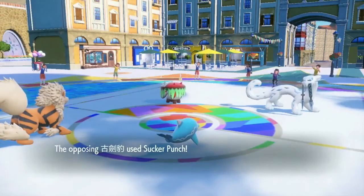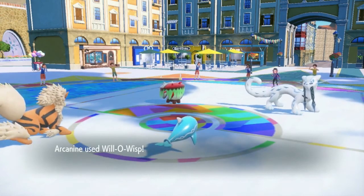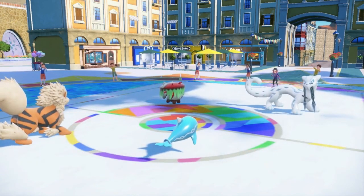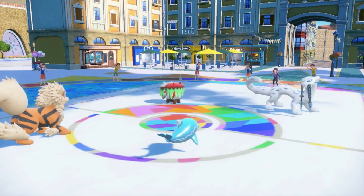This Pokemon, paired with Palafin and Amoonguss, rounds off an insane Balance core with the Fire, Water, Grass typings. This Pokemon has a usage percentage of 29.46%, which is pretty high. It is used on a wide variety of different teams, and I think it can be the glue piece to a team.